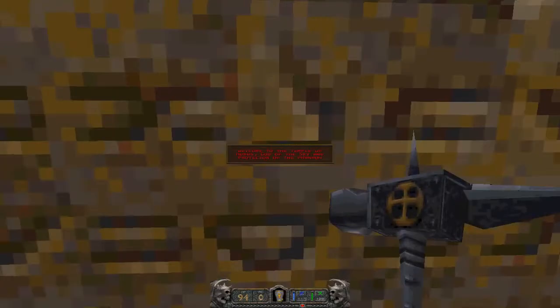They do generally become weaker as their limbs fall off, so kind of cool. Welcome to the Temple of Horus, god of the sky and protector of the pharaoh.